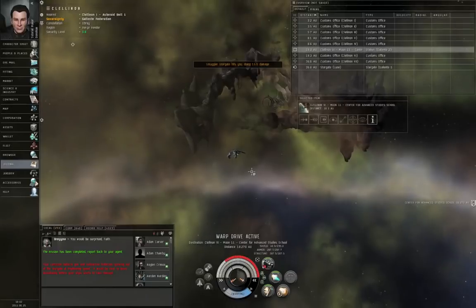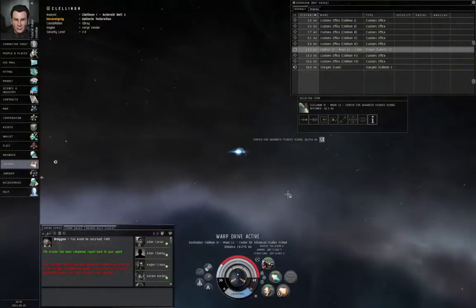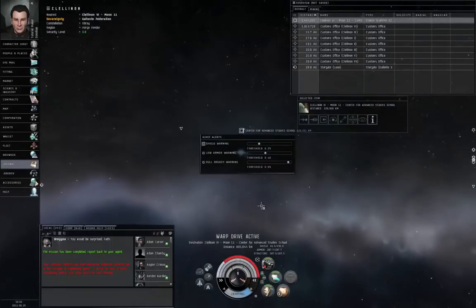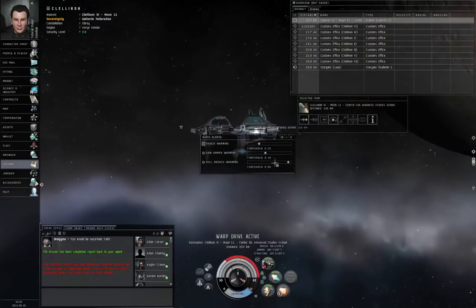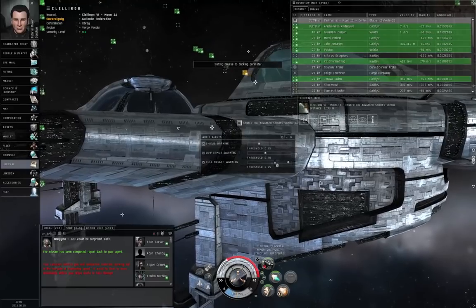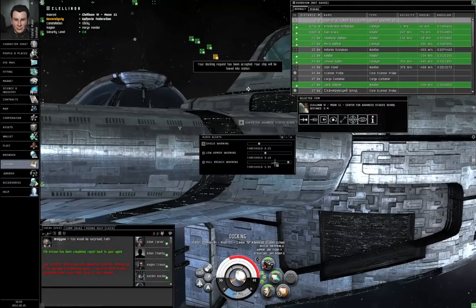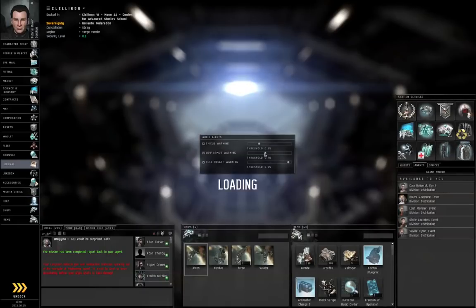I'm an armor tanker, so I don't care if my shields go down — or at least I'm armor tanking right now; sometimes I fly shield tank ships. If you left-click the options button to the lower right of the capacitor donut, you can go to audio alerts and turn on or off various warnings. The shield warning should probably be set at 25%, because that's your peak shield regeneration rate. Shields go up on their own, just like the capacitor goes up on its own, and they both recharge fastest at 25% and slower at any other fraction. Armor will not recharge or repair on its own — you actually need a module to do that, or pay for repairs at a station's repair shop, though that can get expensive for larger ships.